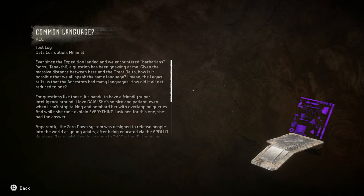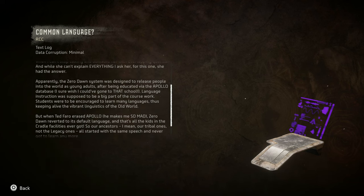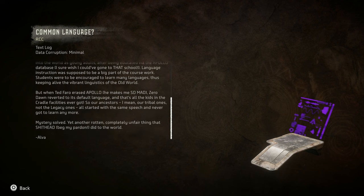Ever since the expedition landed and we encountered barbarians — sorry, Tanakh — a question has been gnawing at me. Given the massive distance between here and the Great Delta, how is it possible that we all still speak the same language? The legacy tells us that the ancestors had many languages. How did it all get reduced to one? Probably written by Alva. The Zero Dawn system was designed to release people into the world as young adults, after being educated via the Apollo database. Students were to be encouraged to learn many languages, keeping alive the vibrant linguistics of the old world. But when Ted Faro erased Apollo — he makes me so mad — Zero Dawn reverted to its default language. That's all the kids in the cradle facilities ever got. So our ancestors — our tribal ones — all started with the same speech and never got to learn more. Mystery solved. Yet another rotten, completely unfair thing that shithead did to the world.